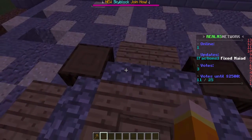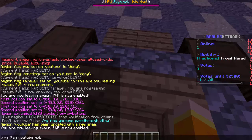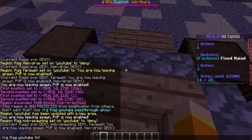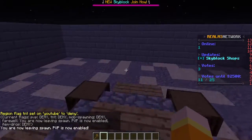One of the more important flags I'd also recommend: /rg flag YouTube mob-spawning deny. Now mobs will no longer spawn in your spawn area. One more I'd suggest is TNT. If you're running a faction server, TNT is a prominent thing and you definitely want to deny it from exploding your spawn. So just set /rg flag YouTube tnt deny.